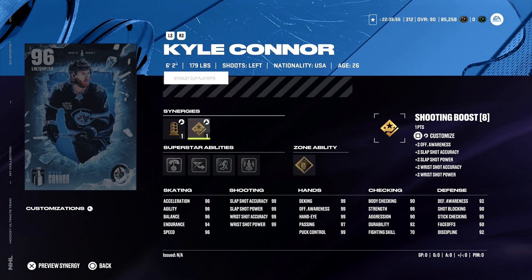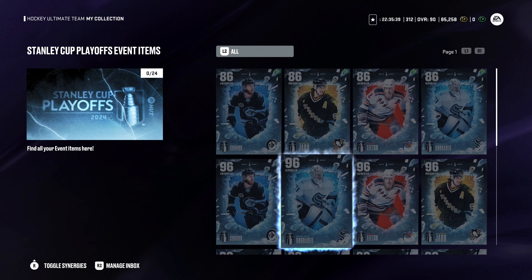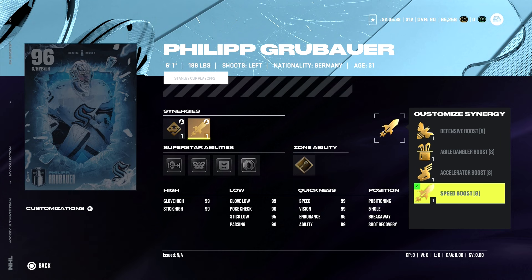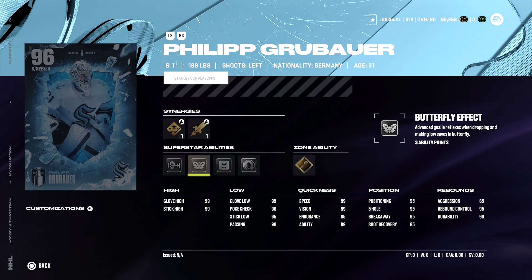Big fan of Make it Snappy - pair that up with the maxed out shooting, yikes. He's got maxed out shooting without these synergies even. Next up, a goalie in Grubauer - 6'1", 188 pounds. His synergies aren't going to help him out but maybe can help your team. Superstar abilities: Post to Post, Butterfly Effect - big fan of that - X-Ray, Showstopper, and also a big fan of that zone ability Light Work.